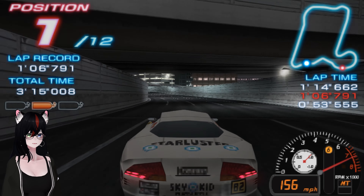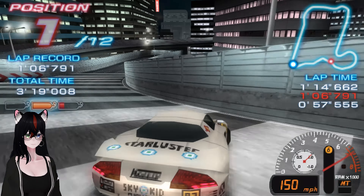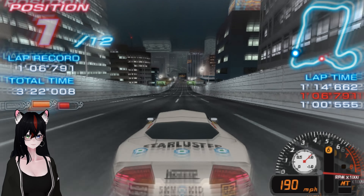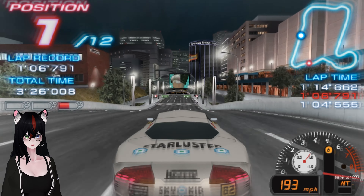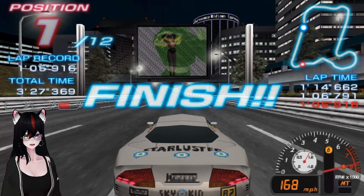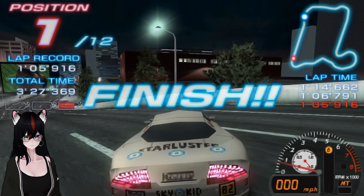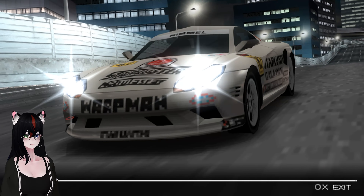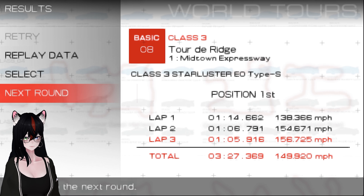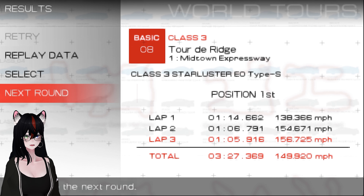And then we can start there with next Ridge Racer shenanigans. By the way, this car goes 200 miles per hour — 199, you're just edging me. The average speed overall was almost 150, just under 150. Good lord.